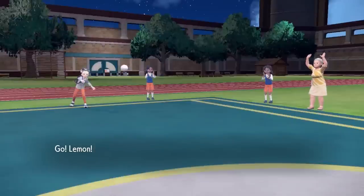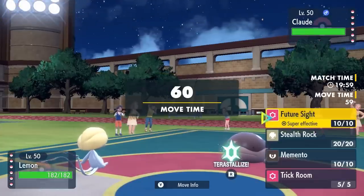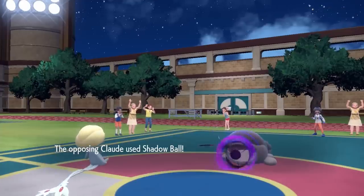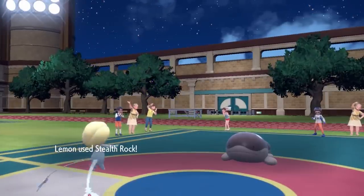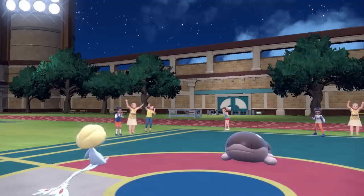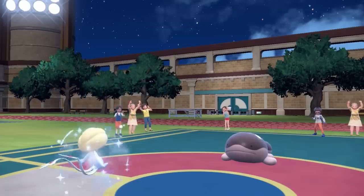They have a Hisuian Zoroark on their squad, so you truly never know what you're looking at, especially with the lead. It turns out it's actually going to shoot a shadow ball out of its mouth — it's not a Clodsire at all, that is a Hisuian Zoroark for sure. It hits me with some pretty big damage, but I am actually specially defensive so I was fine staying in. I wanted to get that Stealth Rock up — it'll definitely be helpful.